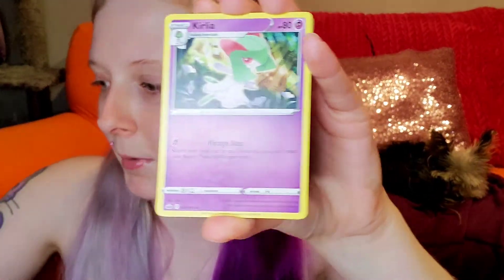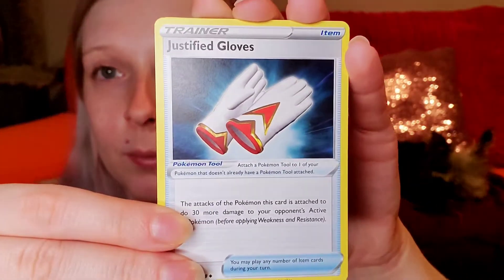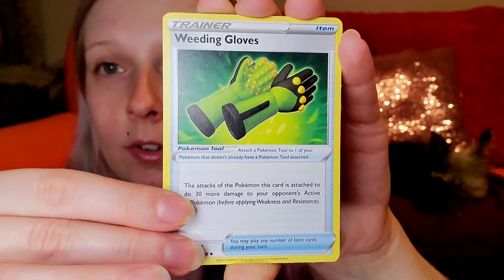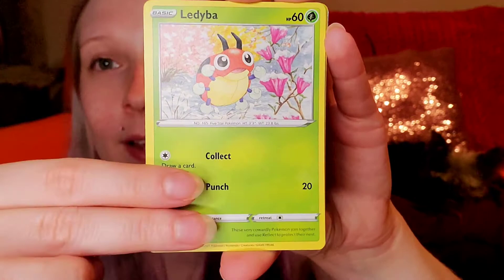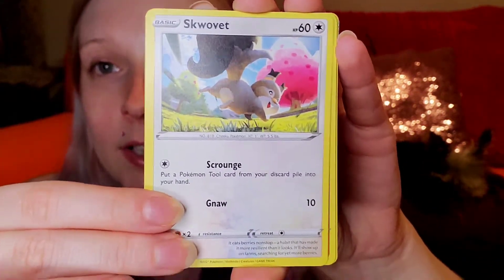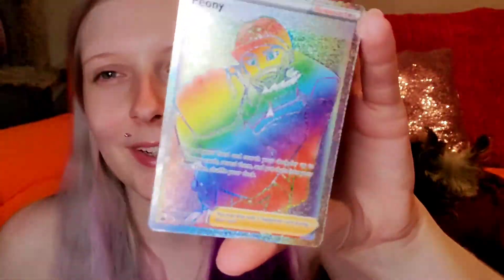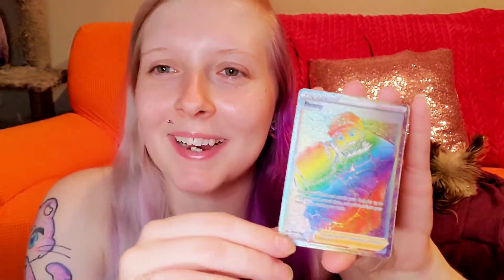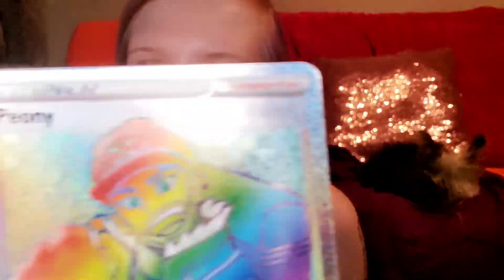Alright, here we go. So we got: Curlia, Justified Gloves, Weeding Gloves, Larvesta, Sobble, Ladybug, Scobit, Crabrawler, Old Cemetery. Oh my gosh, you guys — the first pack. Ooh, rainbow cards are awesome. Peony — a rainbow Peony. Very nice.